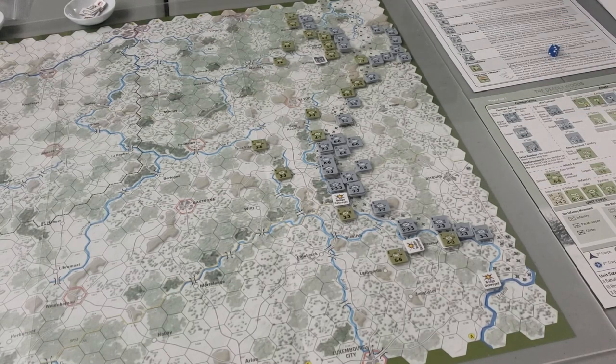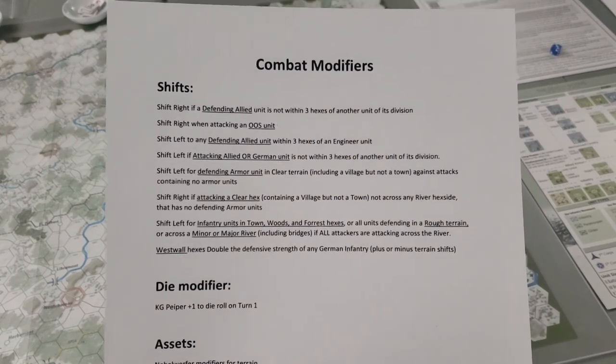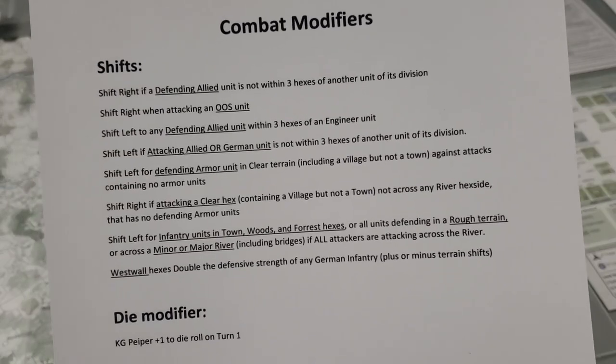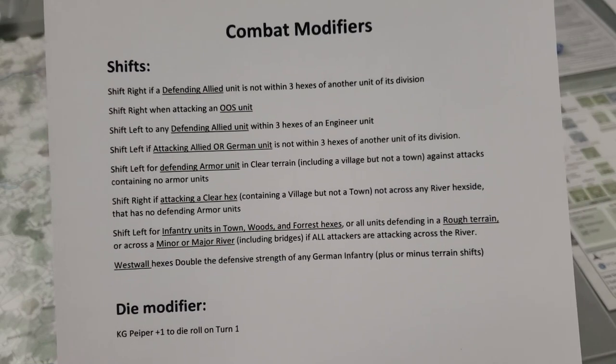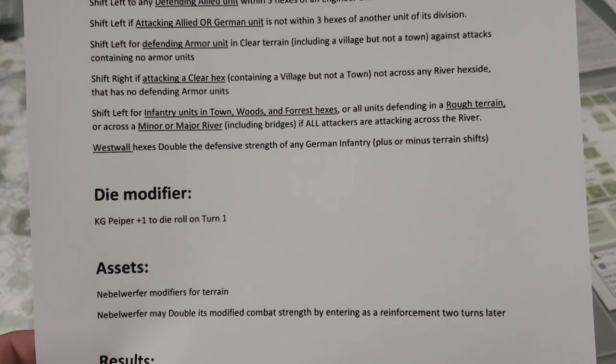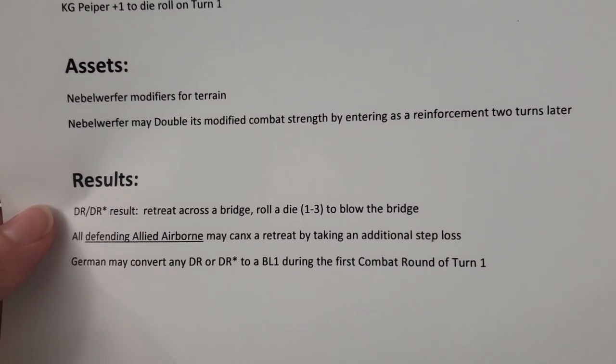Let's take a quick review of the additional play aids I'm using. We have the base game charts with a combat results table and terrain effects chart, the action chit summary, and player aid one which tells us what all the counters show. I also downloaded a combat modifier summary from BoardGameGeek — it's nice having information in a couple of different ways. You can see different cases that give you shifts on the odds, one die roll modifier under certain circumstances, and a few other special cases.